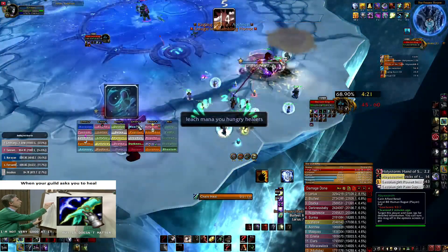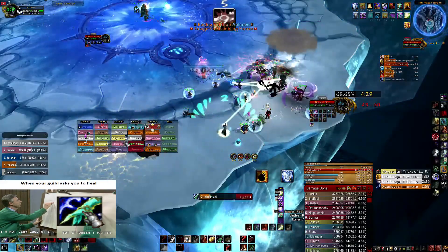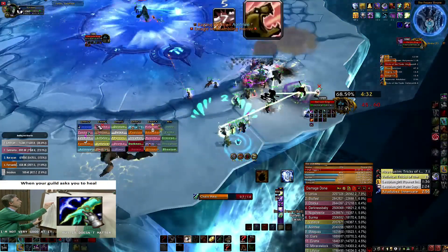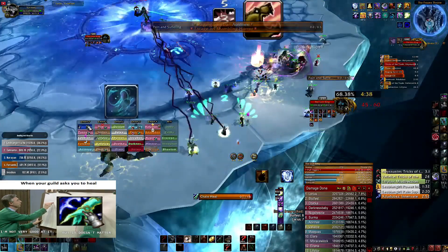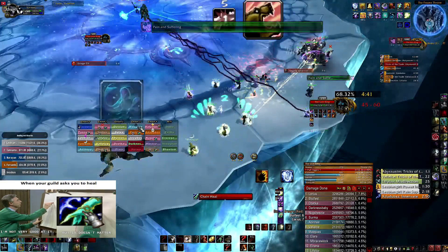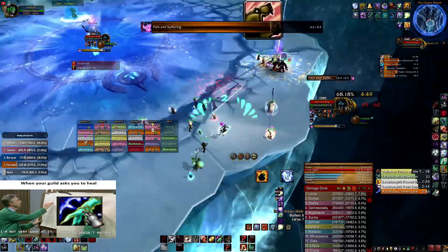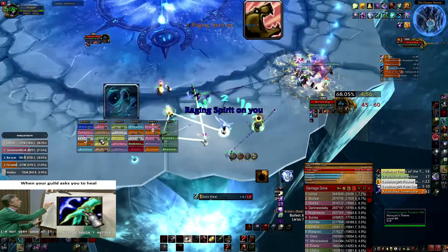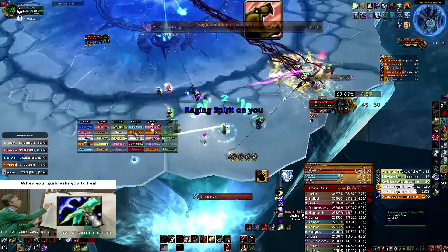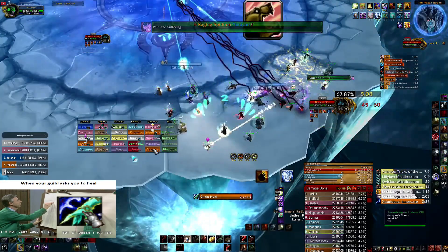After my Mana Tide is over, I'm just gonna pop my Healing Stream totem to do some heals. There are two ways you can heal this: you can spam Chain Heal if the raid is taking too much damage, or you can heal every person one by one with Lesser Healing.